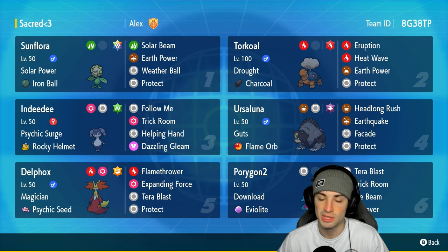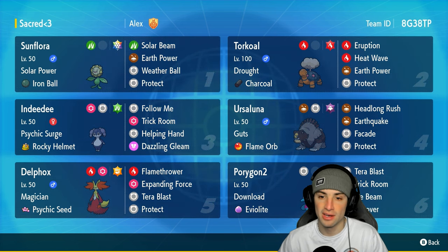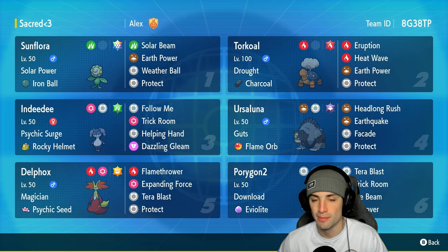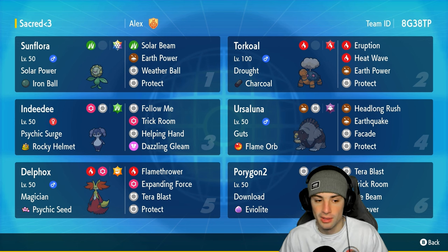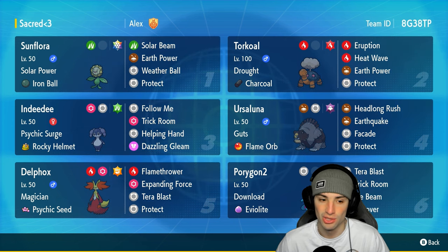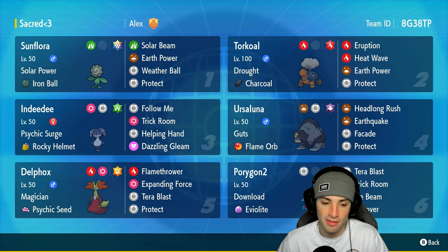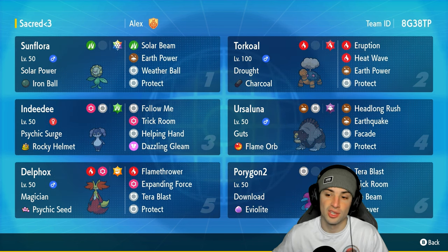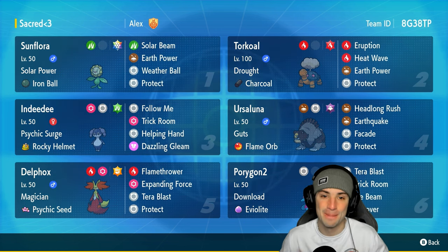Torkoal is going to be Sunflora's best friend — we're trying to bring Sunflora next to Torkoal allowing it to thrive. This Torkoal has a pretty standard moveset: Eruption, Heat Wave, Earth Power, and Protect with Charcoal and Drought. Our final four Pokemon on today's team features one off-meta Pokemon and three standard meta Pokemon. The off-meta Pokemon is going to be Delphox, and the other three are Ndidi, Ursaluna, and Porygon 2. Porygon 2 and Ndidi are going to be our trick room setters, while Ursaluna and Delphox are our attackers. Ursaluna is physical with Flame Orb, and Delphox is our special attacker with Expanding Force and the Psychic Seed.